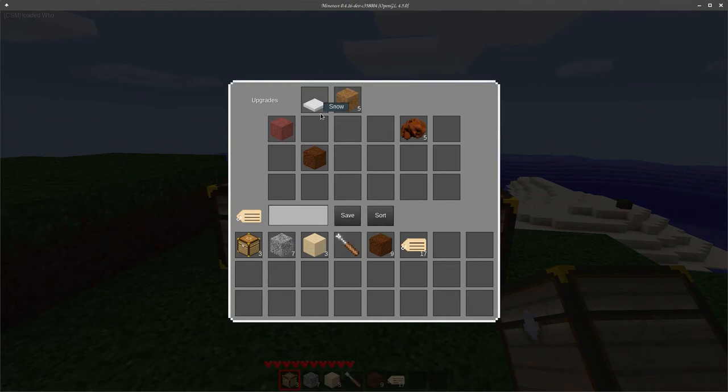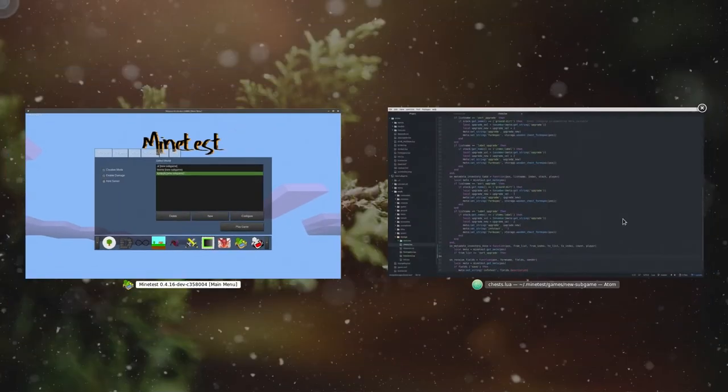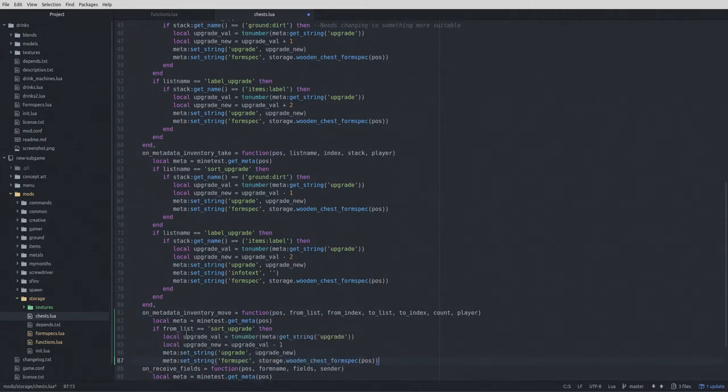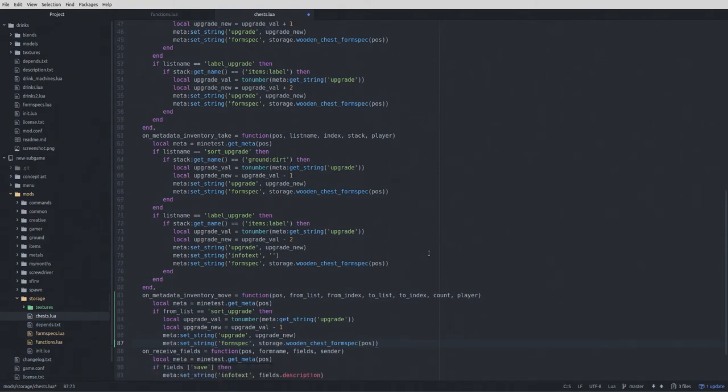If somebody goes ahead and puts snow in there, I don't care — as long as they lose the upgrade when they take the upgrade out and put it into inventory. If you want to use those two slots as inventory slots to store one item each, go for it, but I personally feel like that's probably pretty stupid. So we have a sort upgrade, and we'll copy all of this code and paste it there. If we're taking it from sort_upgrade, the upgrade value we subtract one — it's the sorting upgrade with value one. Fingers crossed, this should work.